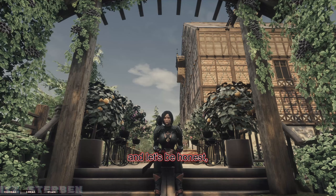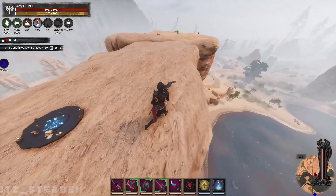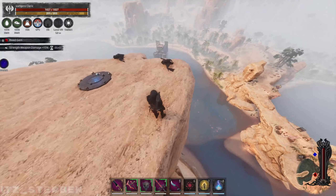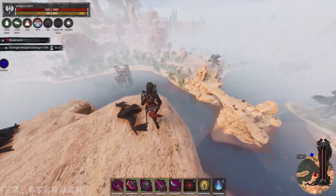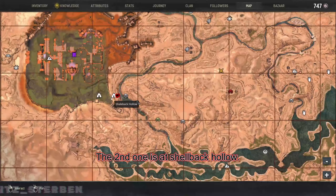The first one is on top of the cliff near Hanuman's Grotto. The second one is at Shaleback Hollow.